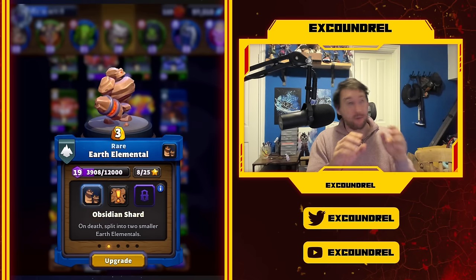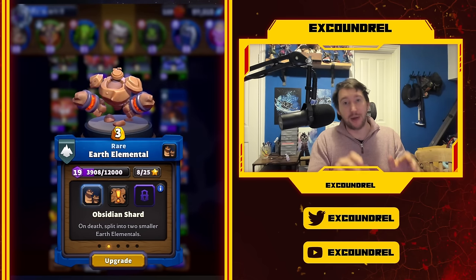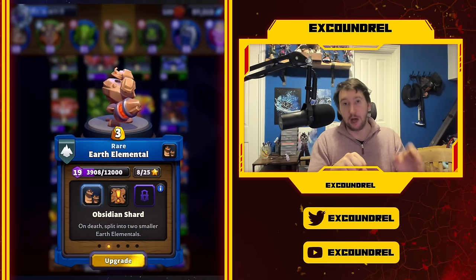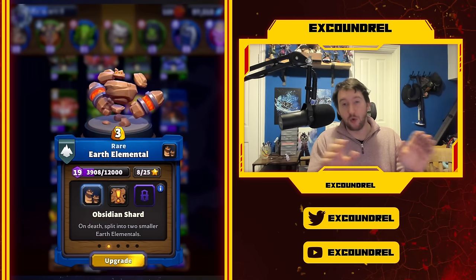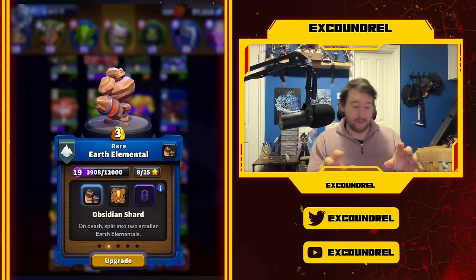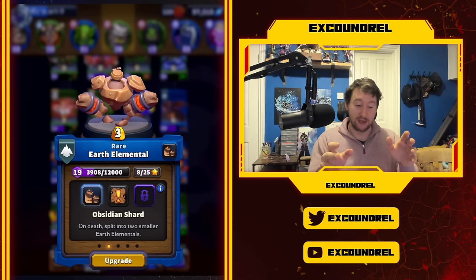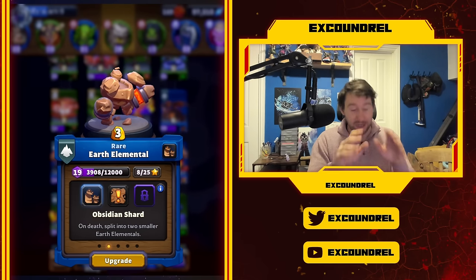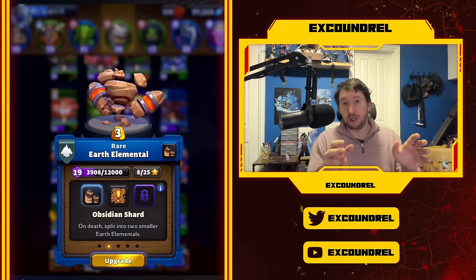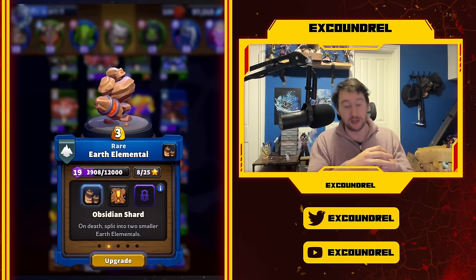Earth Elemental isn't great in PvP, but in PvE he's an absolute boss. Most PvE maps have standard physical damage towers, Earth Elemental is armored and can be deployed anywhere, allowing you to quickly take towers. He deals siege damage against structures and is a great boss tanker since many bosses deal physical damage. Obsidian Shard gives two to three extra seconds of tanking after Earth Elemental dies, which can be super crucial. On my free-to-play account, I bought Obsidian Shard and was then easily able to defeat Gore Claw.